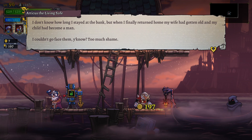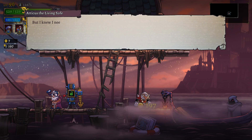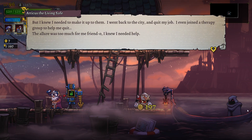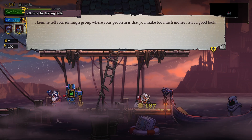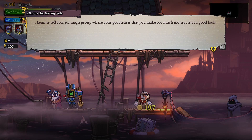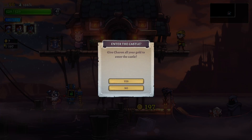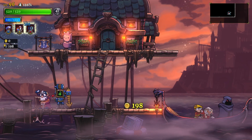NPC dialogue: 'I don't know how long I stayed at the bank, but when I finally returned home my wife had left and my child had become a man. I couldn't face them - too much shame. But I knew I needed to make it up to them. I went back to the city and quit my job, I even joined a therapy group - quit a little from that too. Joining a group where your problem is too much money is not a good look.'